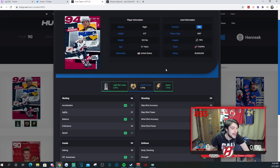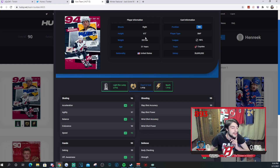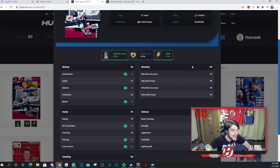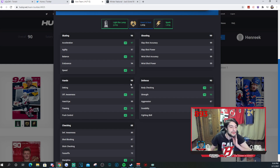Phil Kessel is an American legend. He's a perfect build — 6'0", 202 pounds. His shot is absolutely endgame, literally 99 across the board. His acceleration is at 97 with spark active, agility at 97, 95 balance, 94 endurance, 96 speed as well. Phil the Thrill is flying out there — it's an amazing skating stat. His shooting we've mentioned. His hands are amazing, 99 across the board. Defense is honestly pretty good — body checking is at 91, which is very good for a player who isn't really the best at body checking in real life.